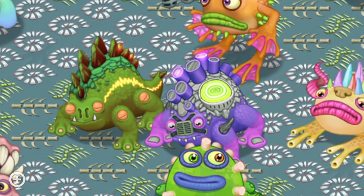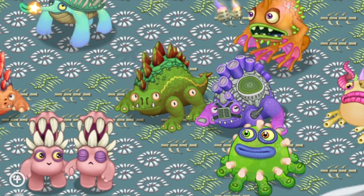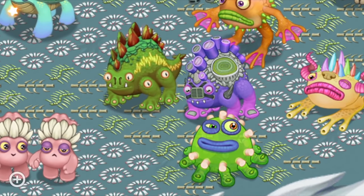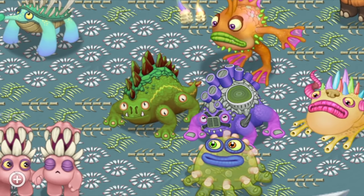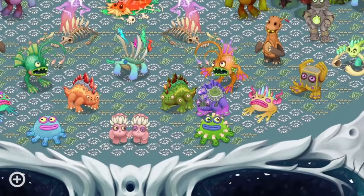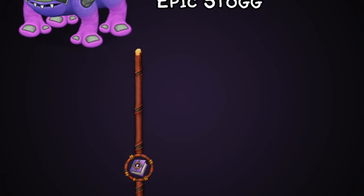Also on June 23rd we got Epic Stog — a lovely design, and they really went out of the park with this one by adding a new component, something we don't get too often with epics and something I really do love. It's definitely a throwback to the Prismatic Stog design.